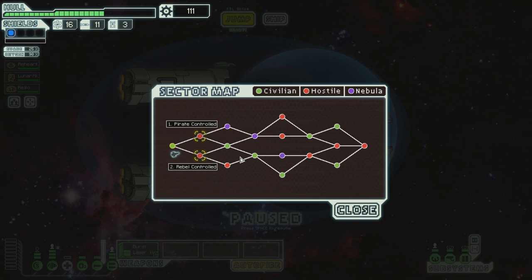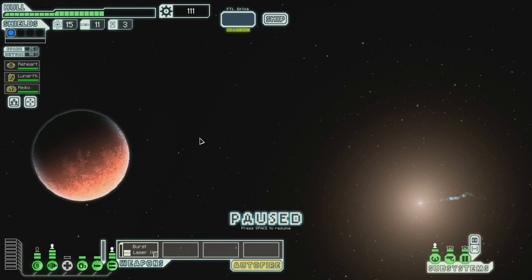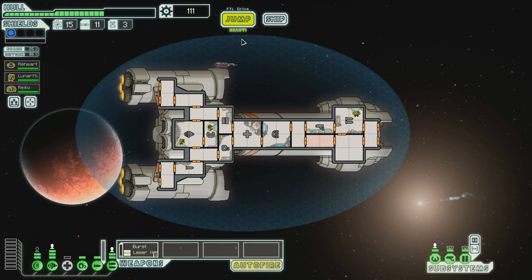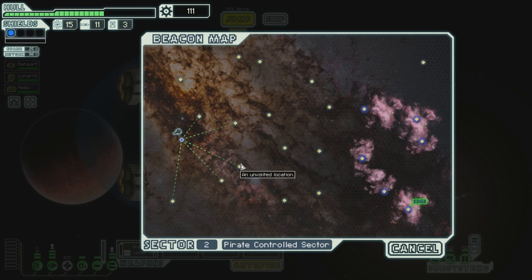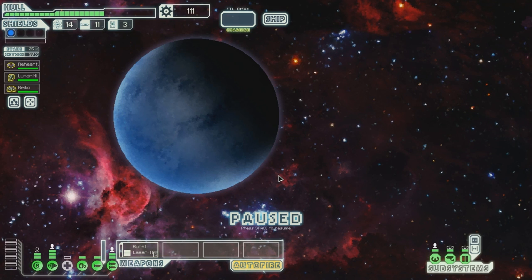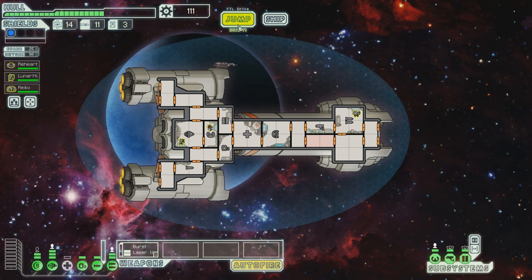Let's jump to the next sector - there's a store there. Pirate or rebel control - let's go to the pirate controlled. 'A few years ago, this region was bustling with trade activity. Now it is overrun with bandits and marauders. You should tread lightly here.' Nope - we shall stomp about. Let's go for those nebulas - it'll slow the rebels down. The only thing within scanning range is an old abandoned binding structure and a resupply station - they appear to have been picked clean by marauders.